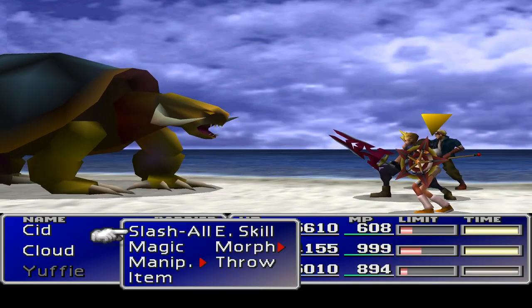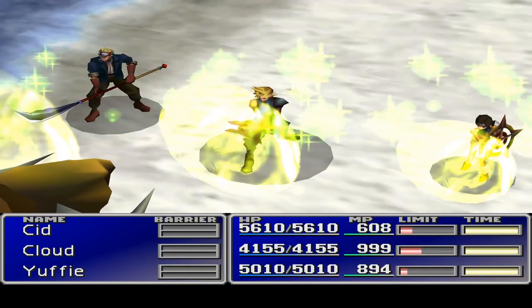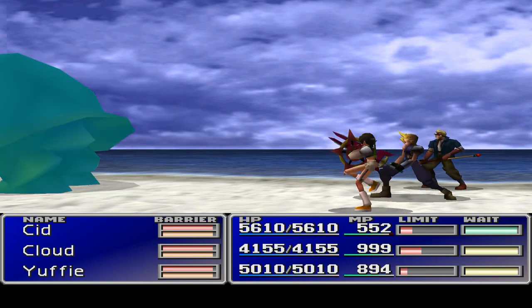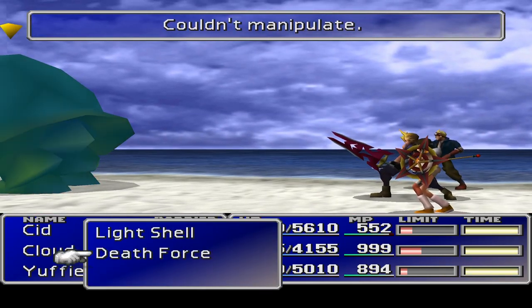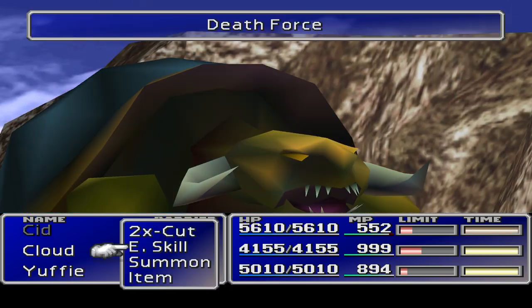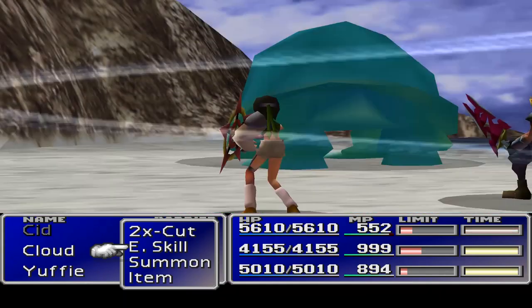We don't need White Wind just yet. Let's try the Manipulate. We're going to see if we can do this, and if that fails I'm also going to try another approach. That should hopefully work — one of us should get the Manipulate. That's pretty good. So we're just going to have to wait now; Cloud's going to do it as well. We are looking for Death Force. Looks like I have to do it on each of them. All right, we're going to start with Yuffie.